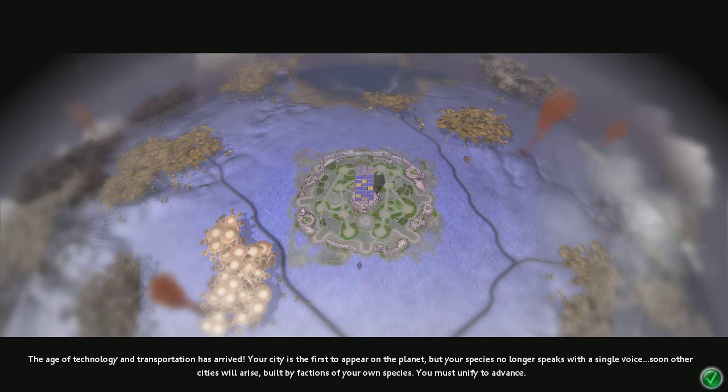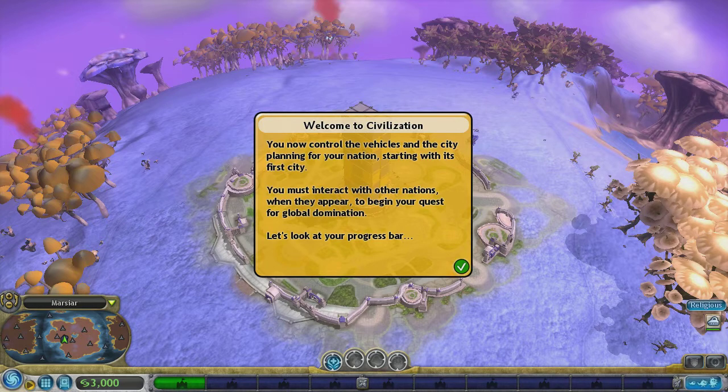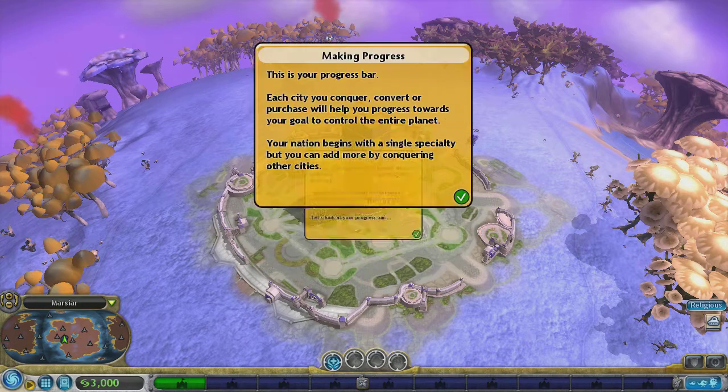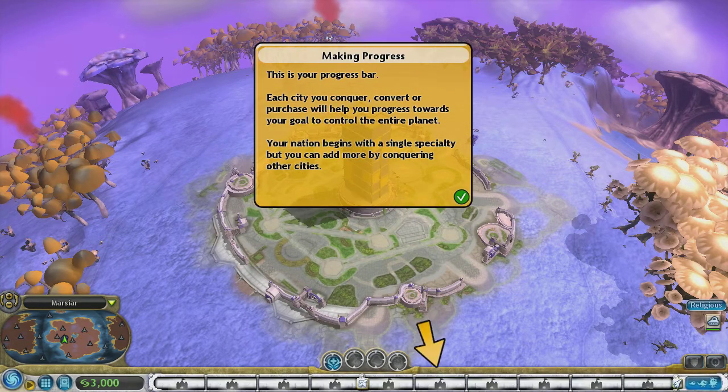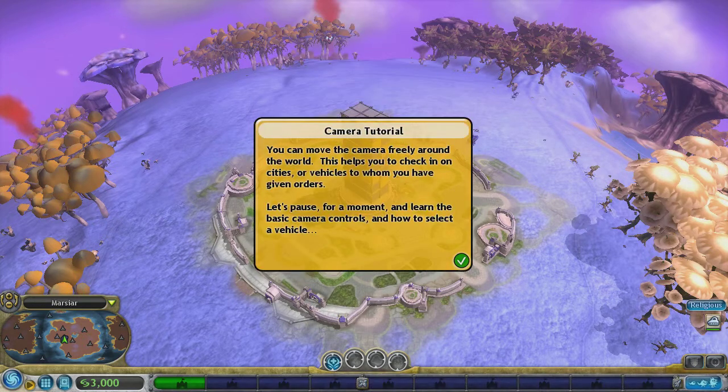The age of technology and transportation has arrived. Your city is the first to appear on the planet. But your species no longer speak with a single voice - soon other cities will arise, built by factions of your own species. You must unify to advance. You now control the vehicles and city planning for your nation, starting with its first city. You must interact with other nations when they appear to begin your quest for global domination. This is your progress bar - each city you conquer, convert, or purchase will help you progress towards your goal to control the entire planet.